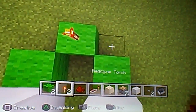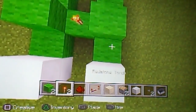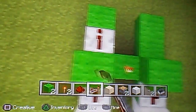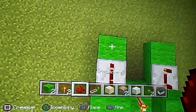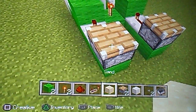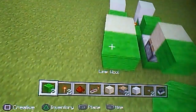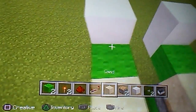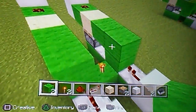Then go up like this and go out to place a repeater on one tick delay. Then place repeaters on four ticks delay. Add two normal pistons and add sand. Next, go out with the block of choice, then add redstone here like so, and go out to connect these together.